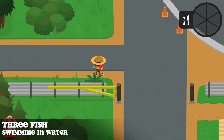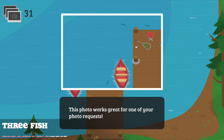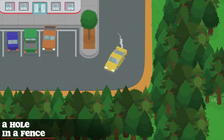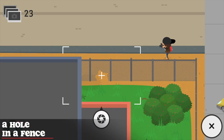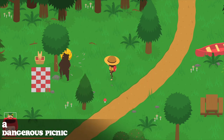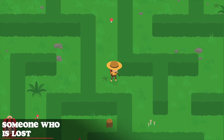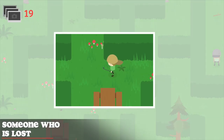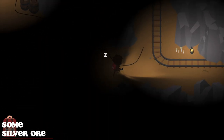To find three fish swimming in the water, find a lake, look for fish swimming around, and try to get three of them in the same frame. Finding the hole in the fence is easy — go inside town and behind the police station you will see a hole in the fence. The dangerous picnic is at the lake where the bear is trying to pick up honey from the tree. To find someone who is lost, go to the maze on the other side of the lake and take a picture of one of the two people trying to find their way out. The silver ore can be found inside the cave through the RV campgrounds — go all the way to the right side of the cave.